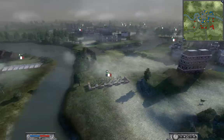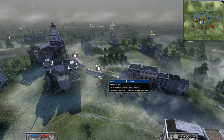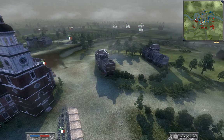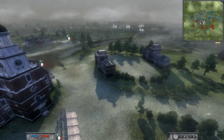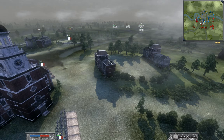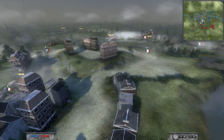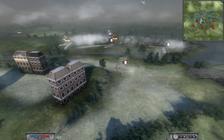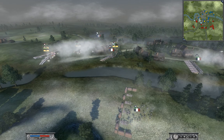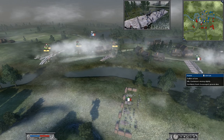That was when I got charged right here — this is a mass Cav charge that ended up coming in. I do get them into a square. But for now, this flank over here is going to hold, not completely, but enough. They still have the Fusilier unit over there.